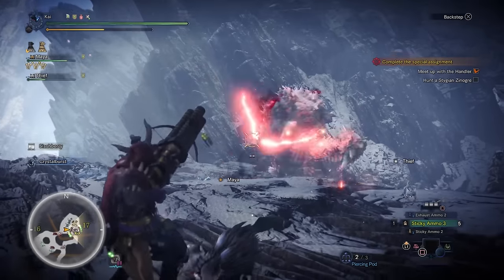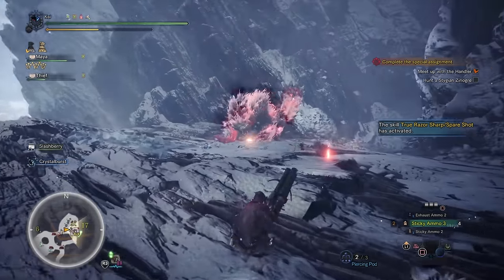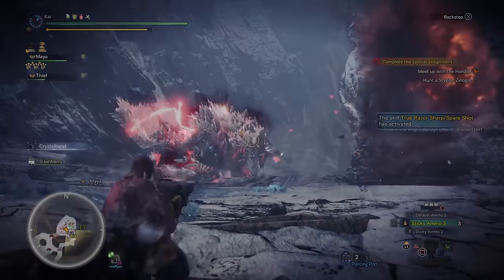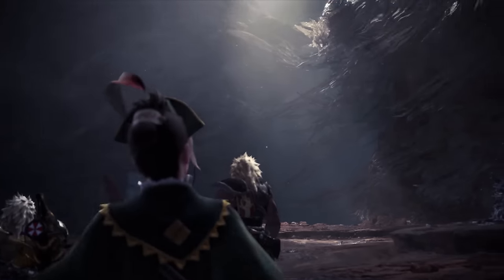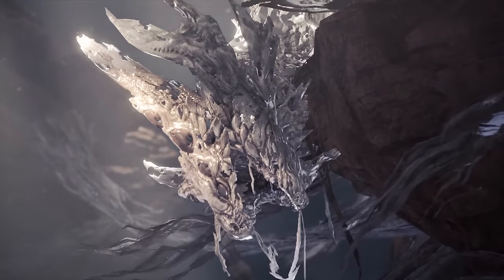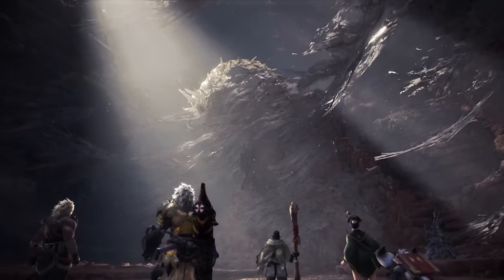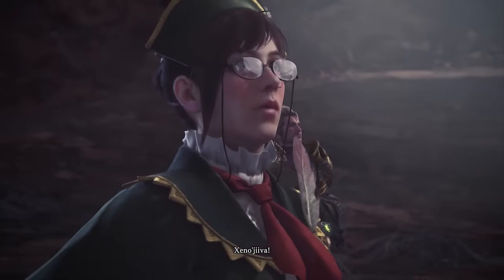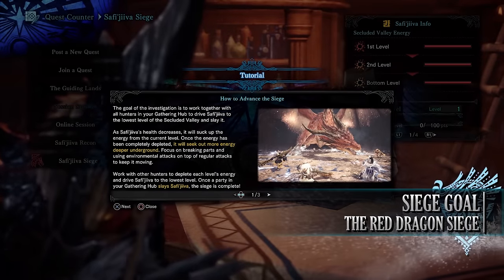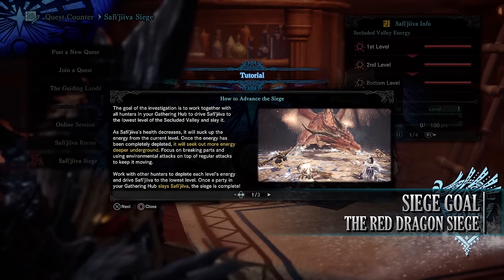Players will then need to take on the special assignments Across the Lost Path and the Point of No Return, which involves Stygian Zinogre, the unlocking of the Tundra region in the Guiding Lands, and the recon mission where hunters will first get a glimpse of Xeno'jiiva's adult form. Once these assignments are complete and hunters have talked to the relevant NPCs, hunters will then be able to take on the Red Dragon Siege from the Gathering Hub. The main goal of the Siege is to slay Safi'jiiva in the Secluded Valley through the combined efforts of all hunters within the Gathering Hub.